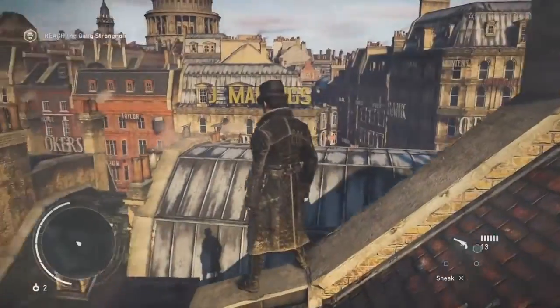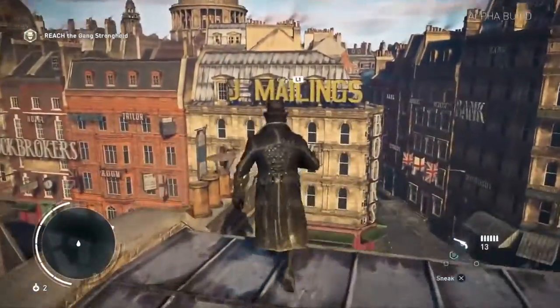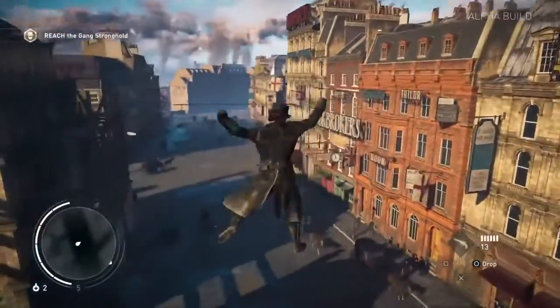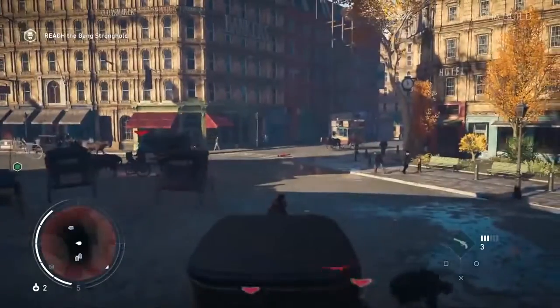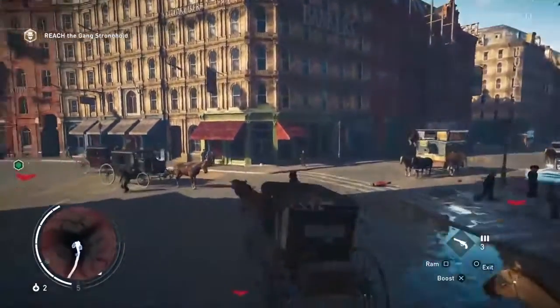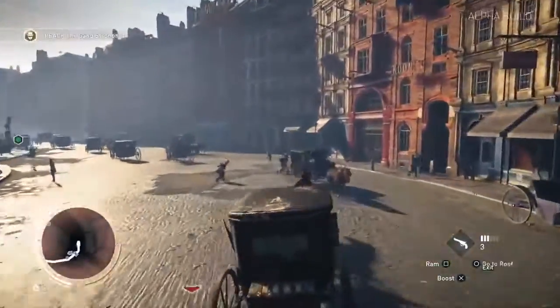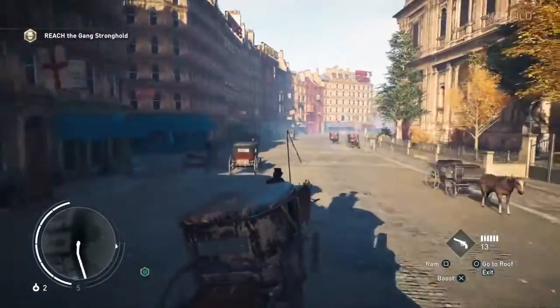Our natural inclination when starting the demo for the first time was to immediately head to the rooftops and make a beeline for the nearest enemy stronghold, because that's what assassins do, right? Well, there's nothing that says assassins can't also hijack one of London's many carriages and wreak some idle havoc. If you feel like being a jerk, you're free to run down Templars, ram civilians off the road, and eventually get chased around by London's police officers.